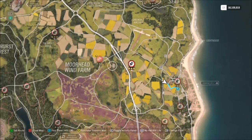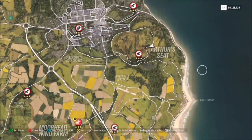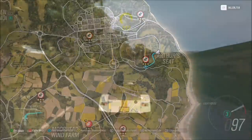The first challenge is simply to drive out of the auto house, which is straightforward. The second challenge wants you to get a total of 12 stars on speed zones. You can use the same speed zone over and over, or use various ones — it's up to you.